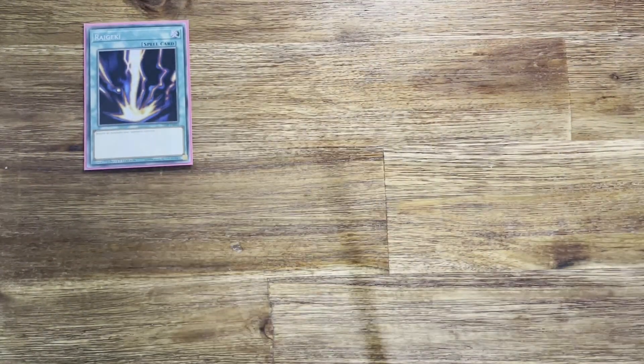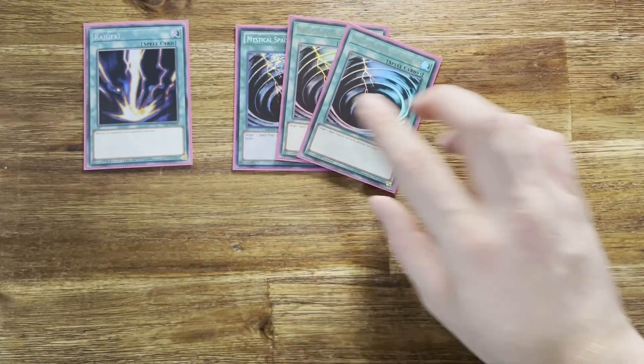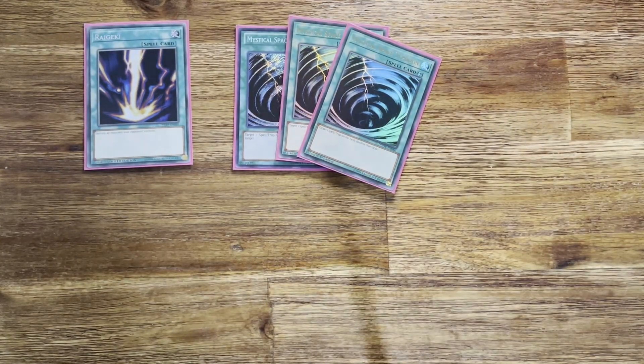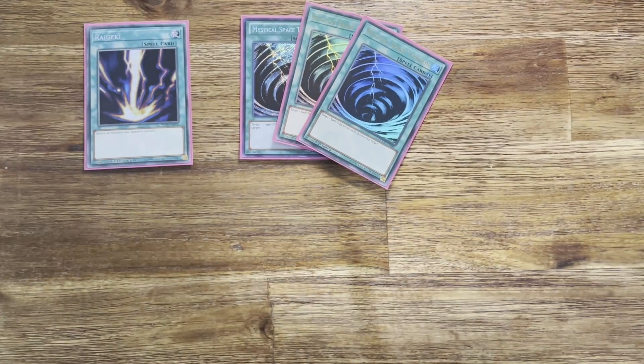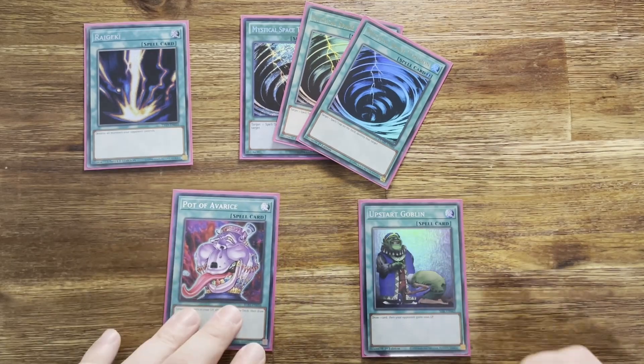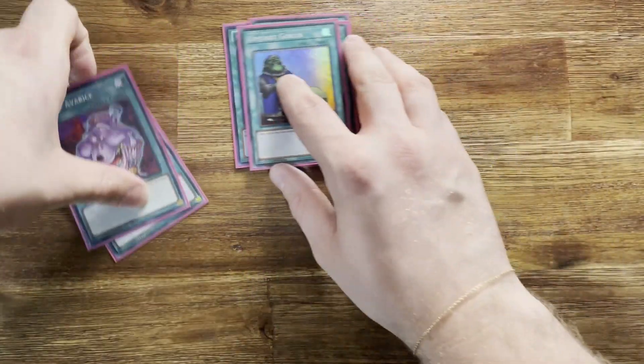For generic spells: can't go wrong with a singular Raigeki. I'm running three MSTs — I was running Twin Twisters but I like interacting with my opponent on their turn while keeping lots of cards in my hand, so I'm just going with MSTs in this build. You can obviously swap it for Twin Twisters. Then two draw power cards: Pot of Extravagance and Upstart Goblin — pretty standard. That's all the stable spells for the deck.